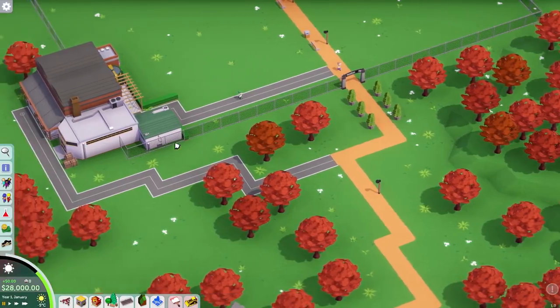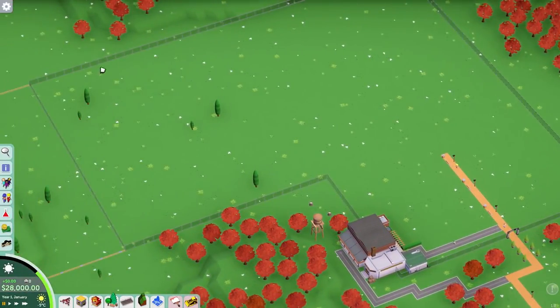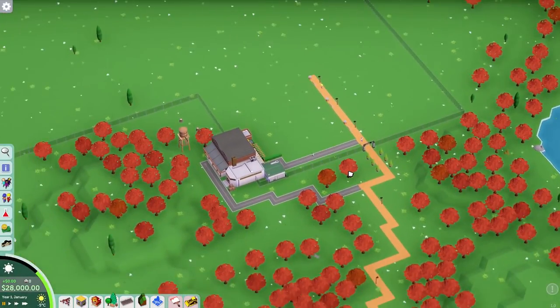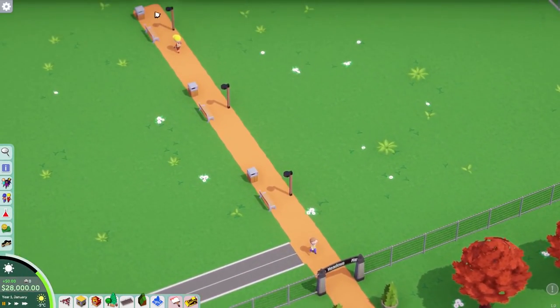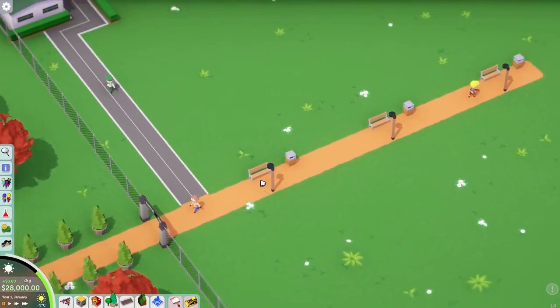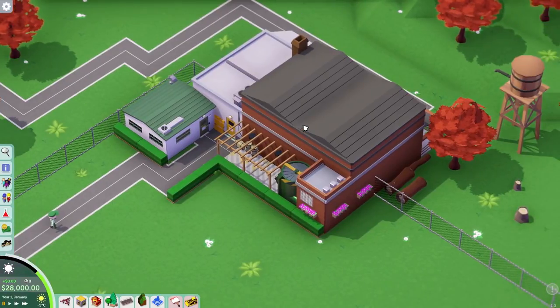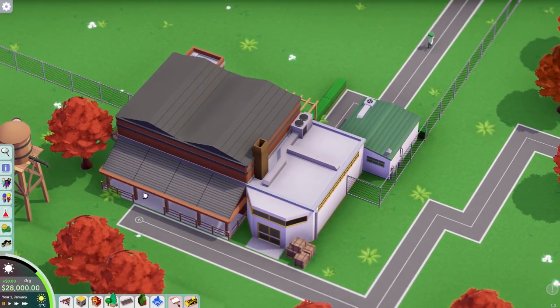So this is the park space we've been allocated for this first campaign level. It looks quite big — the fenced-off area is very lovely. We've got ourselves a path — a nice path — they've given us a free path! It's got benches and bins and lights on it. And if we rotate around, there's a staff room where staff can go and have a break.